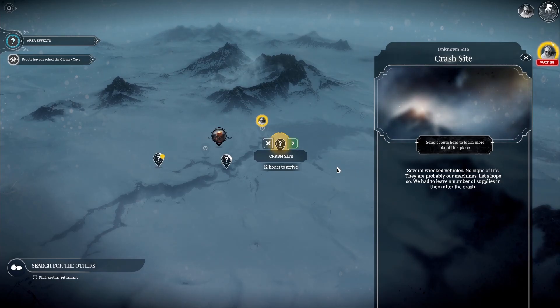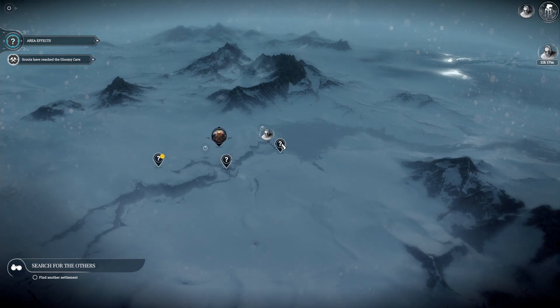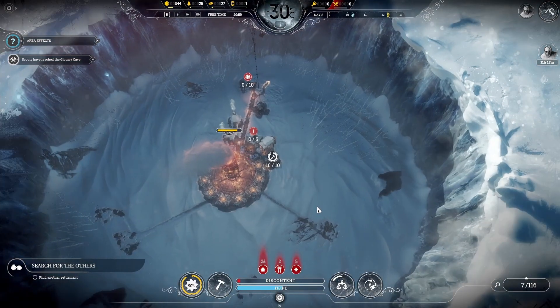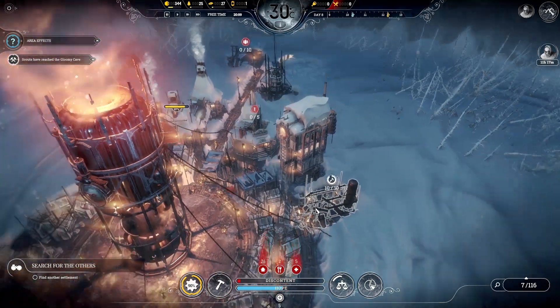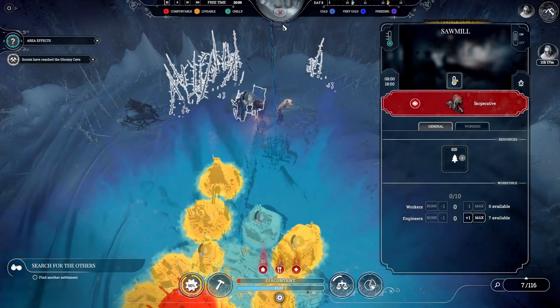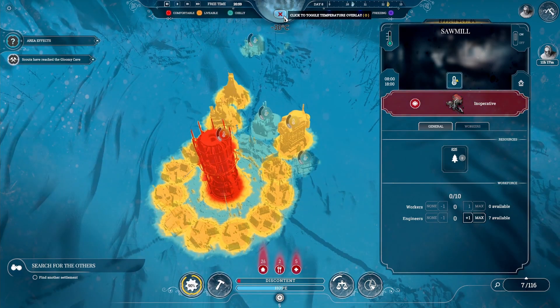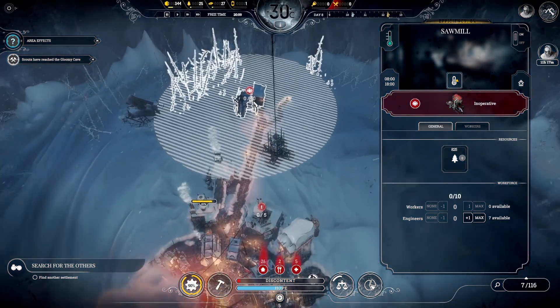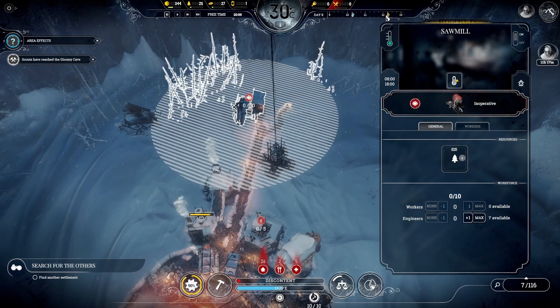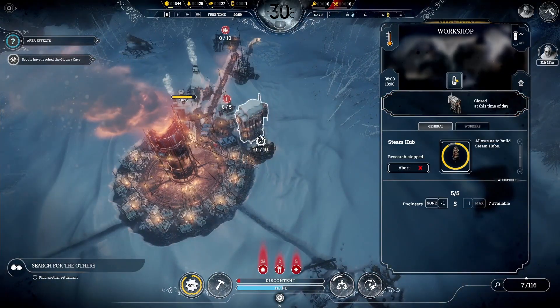Moving on ahead, we have a crash site — several wrecked vehicles, no signs of life. There probably are machines. This is what we need to get. Although, they're asking us to find another settlement, but I need resources — our settlement is the one we have to worry about. So we have the hospital setting up, and we have the hunters going out already. Once it gets super cold, chilly plus the heater means livable, although once it drops to negative 40 that might not be the case. As long as we have enough coal stored up, that's really all that's important.